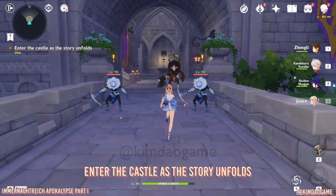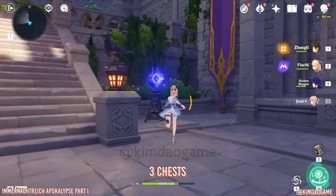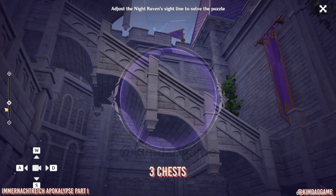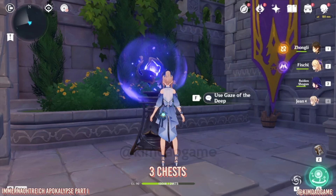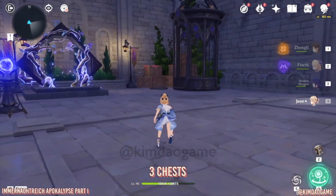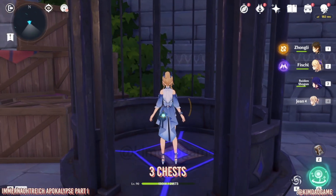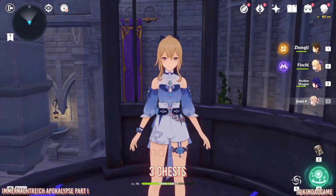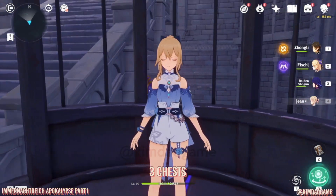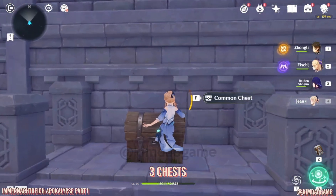We are going to defeat these enemies here. Once you have defeated them, you can go inside. We're going to get some chests first. Let's look at this Gaze of the Deep and connect this staircase up. Once you've done that, we are going to take the cage elevator right here — that's going to bring you all the way up. Once you're up, just at the top of the stairs, there is a chest. So we're going to open this one up.